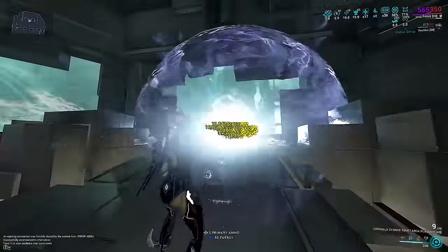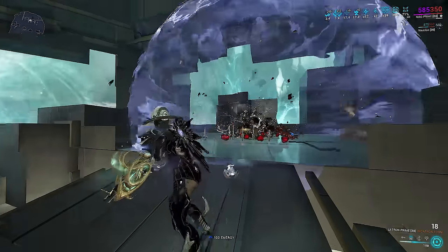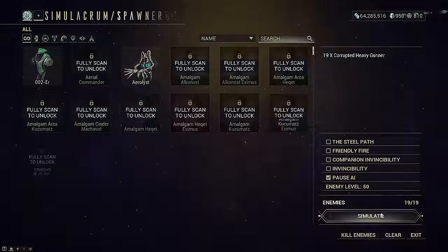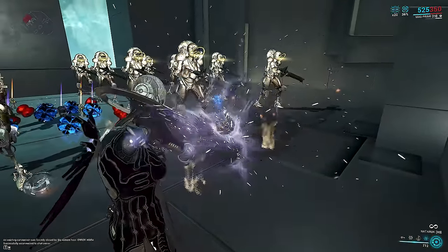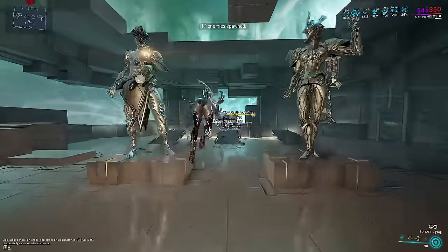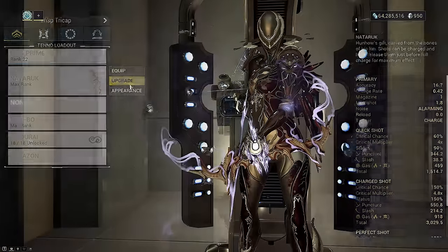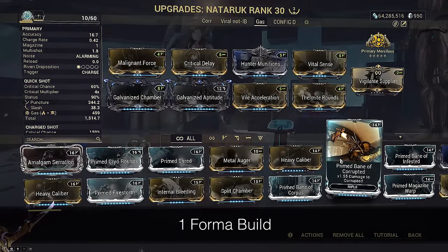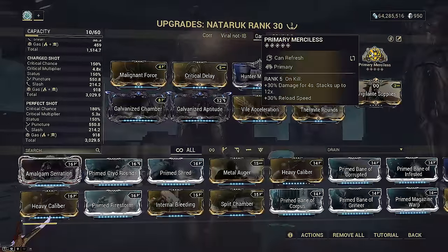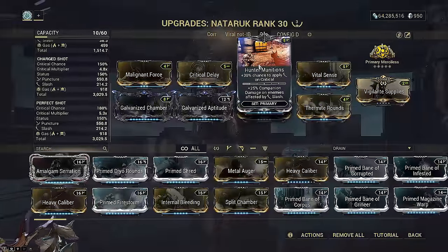Now let's check out weapon builds for Nataruk, Tenet Arca Plasmor, and Latron Incarnon. Remember other weapons are viable but the list is nearly endless, so I'm just showcasing the best options. Nataruk is first — it has infinite body punch-through and infinite projectile lifespan. While it cannot re-hit the same enemy multiple times with the arrow itself and has no AoE, it has very high damage per hit and can use Slash well from Hunter Munitions, only requiring you to shoot a few times at the start of the bubble. It produces lethal gas clouds that can re-hit enemies multiple times and linger even after kills. With Hunter Munitions Slash procs, build up Merciless so gas clouds can quickly become lethal.